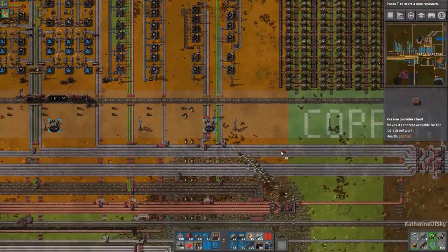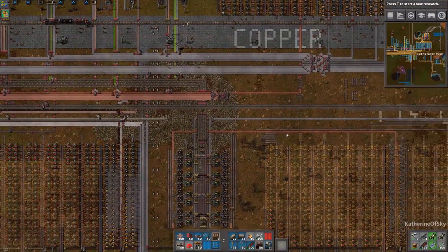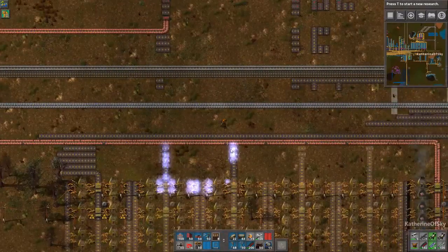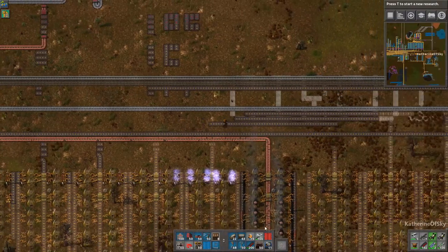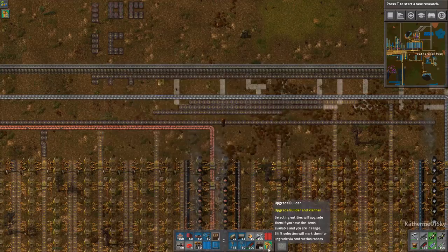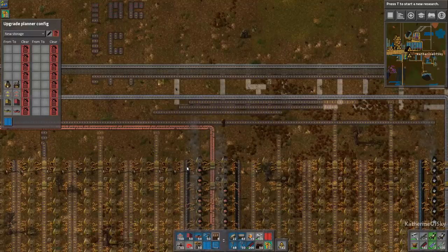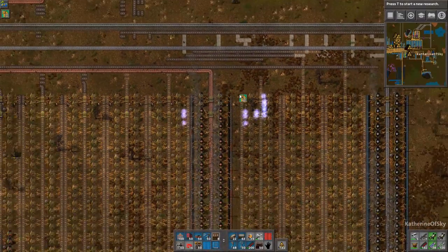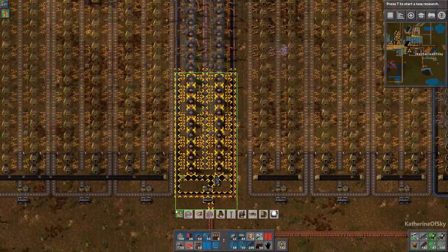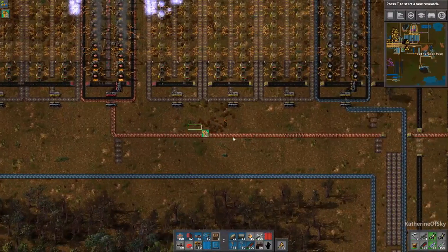These guys can be in passive providers — fantastic. Now we're going to have to explore this lower area. This line is not even saturated — this is not good. Let's get our upgrade planner out and figure out what we want to do. That looks like a really good setup, so let's set this to be red belts and steel furnaces.